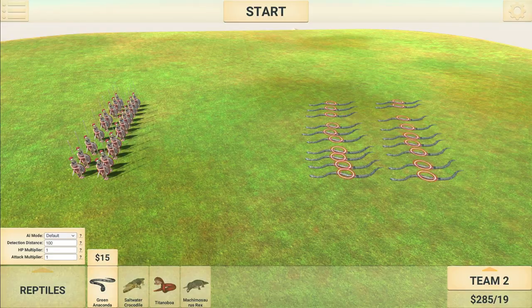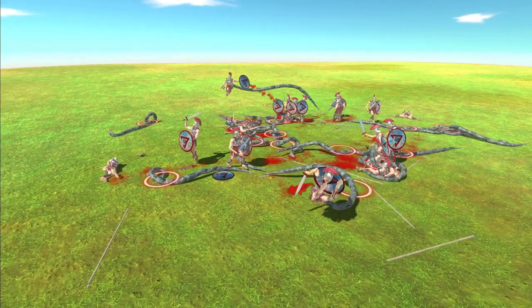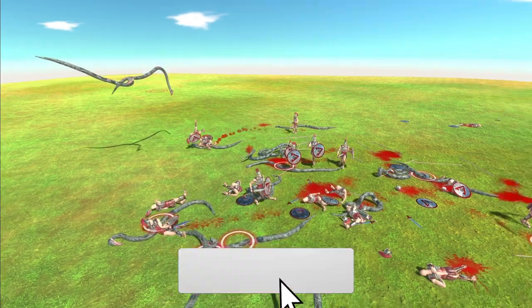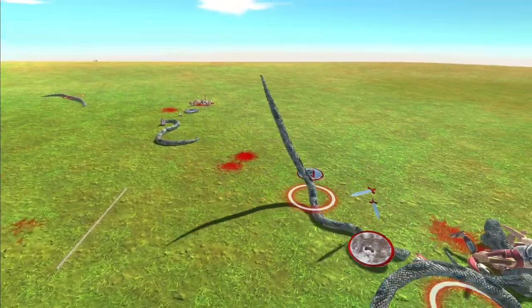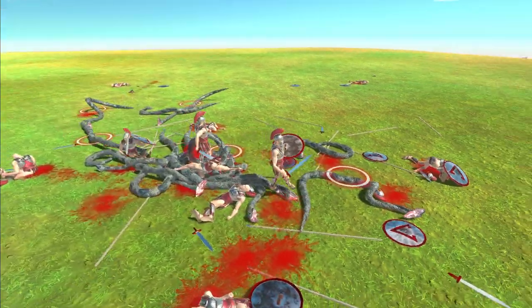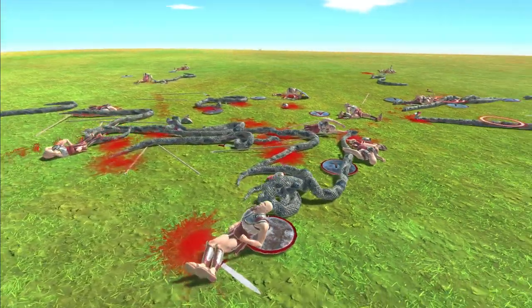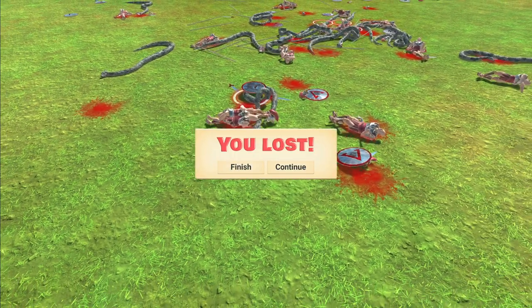On to the second battle: the Green Anaconda. Battle number two — 20 Spartan Warriors against 19 Anacondas, so $285 for the Anacondas versus $280 for the Spartan Warriors. Can they fare any better? The Anacondas are a weird unit. Spartan Warriors not looking too great — they're going down pretty quick. One got sent in the air and is definitely dead. There are quite a lot of Anacondas down too, so this might be closer than the last one. In the end there are still four or five Anacondas left — these guys have been wrecked again. Two losses for two against the Spartan Warriors so far.